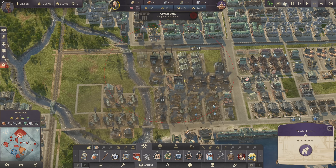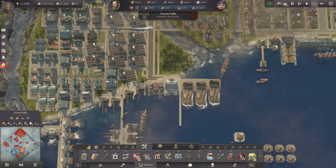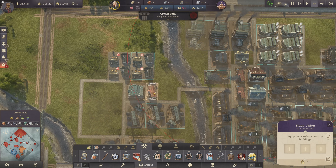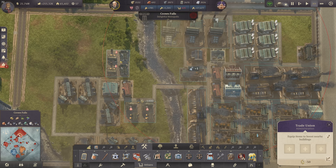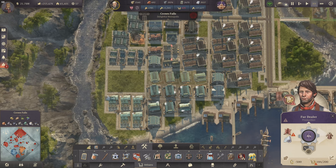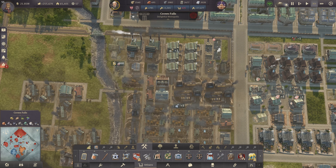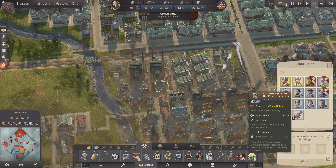That is building another trade union — finally. It does cost me 15 influence but in this area it's going to be absolutely worth it. We are also going to move my fur coats over here so they get the boost from it — still within range. There we go. All four of them fit in here perfectly. With this new trade union we get the spectacles and the fur coats, and let's use both right away. That's Gerhard Fuchs — spectacles boosted by 50% and also producing pocket watches in addition.